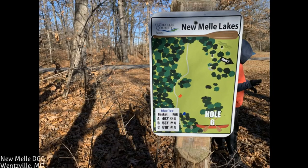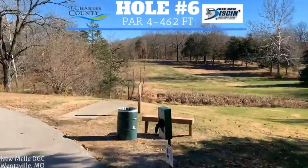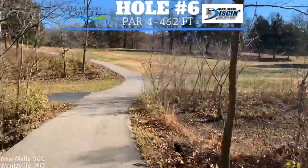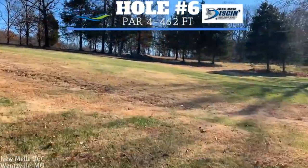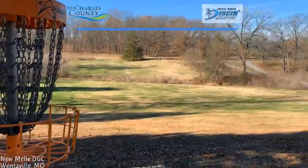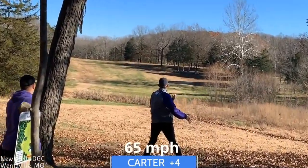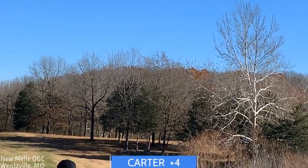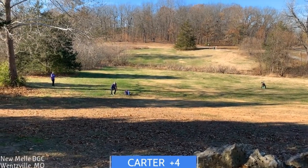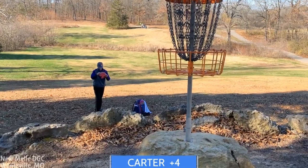Hole 6 is in the A position — 462 feet. You're trying to go over a little ravine with a creek down below, then it goes back up the hill. OB left over the cart path, and a few trees on the right before the basket. You want to slide up next to the rocks at the bottom. My DD3 like hole 1 — a little overturned, clips a branch and drops. Not terrible but a lot of an approach. I loft it up next to the rocks because I don't want to hit them and roll away.